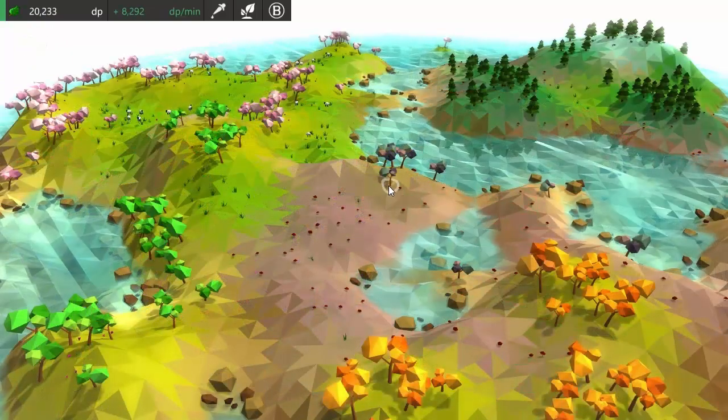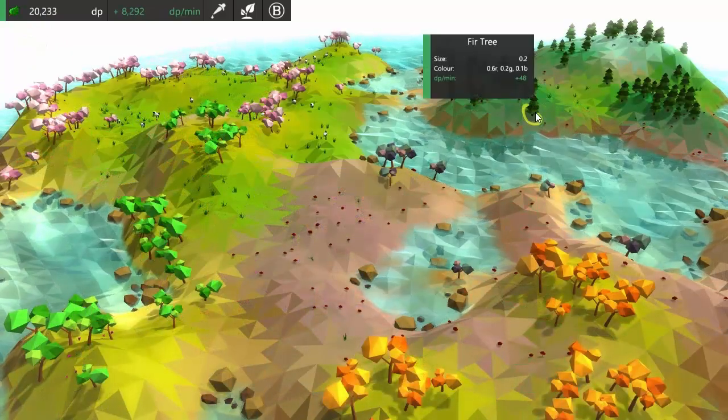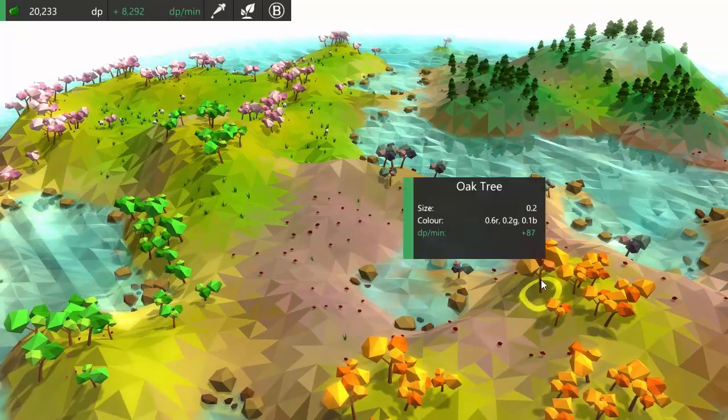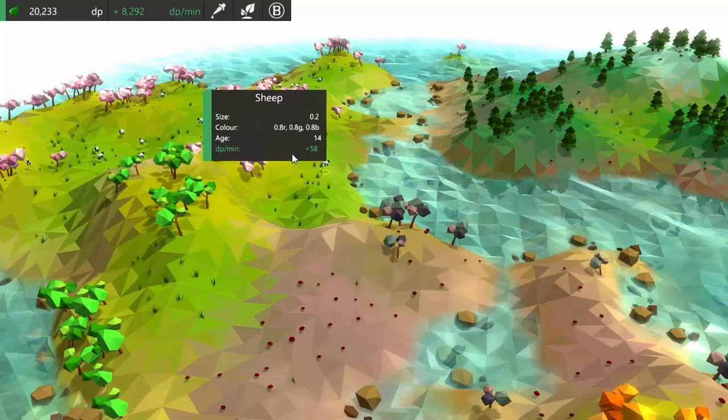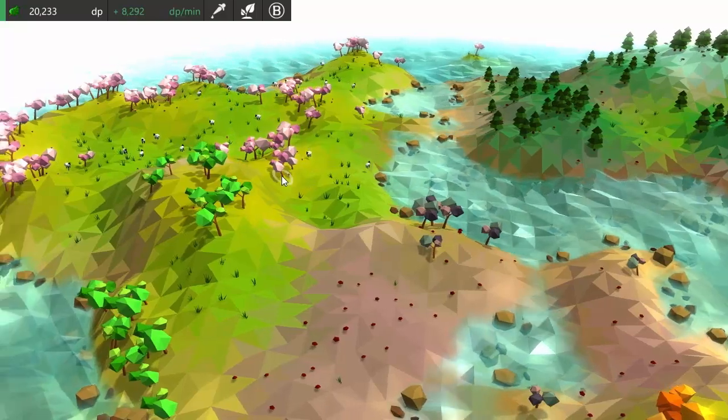The other way that you get points is that every entity in the world produces a small amount of DP per minute, and again the amount of DP that an entity produces depends on how rare and diverse that particular animal or plant is.